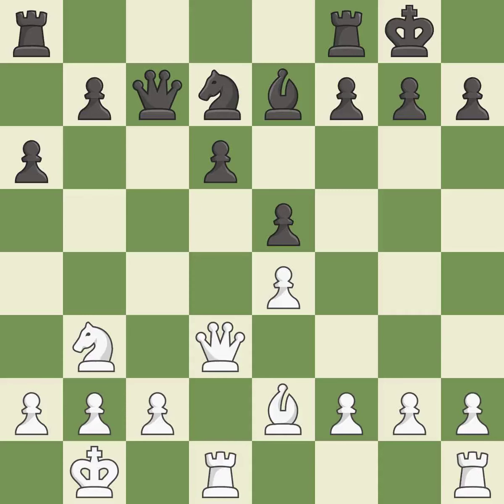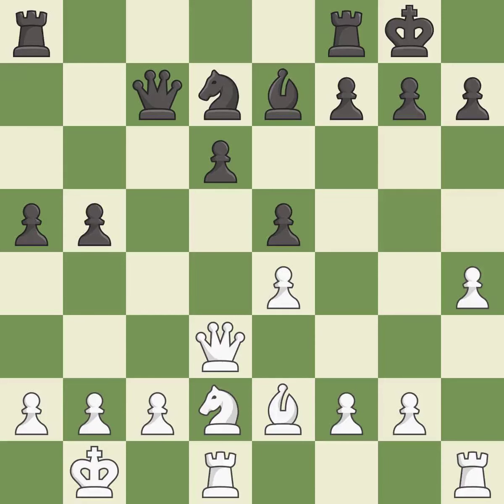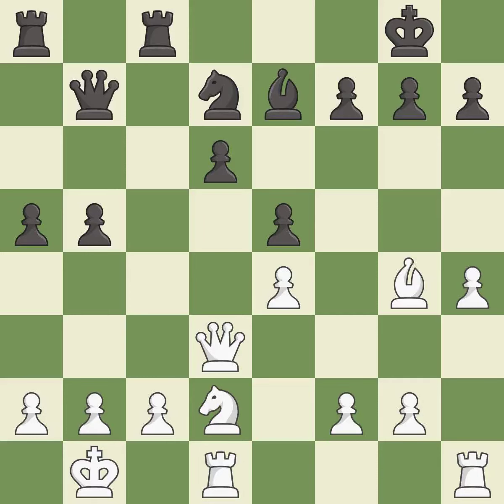This threatens to kick a knight — it is good. This is the only good move. This prevents the opponent from being able to kick a knight; it is a great move and the strongest option. This is not the right idea — it is an inaccuracy; only one move worked there, and this wasn't it. This overlooks an opportunity to win a tempo by threatening a queen — it is a mistake.